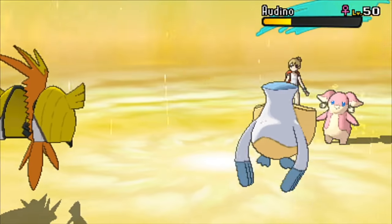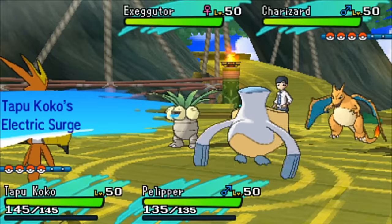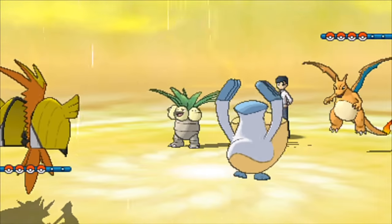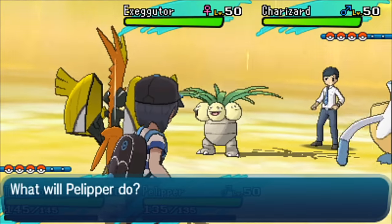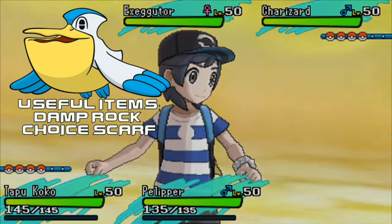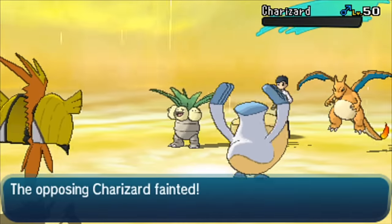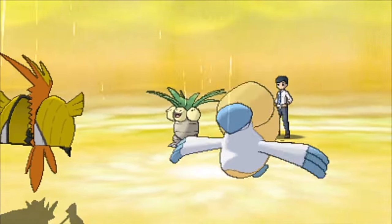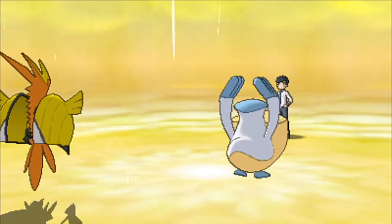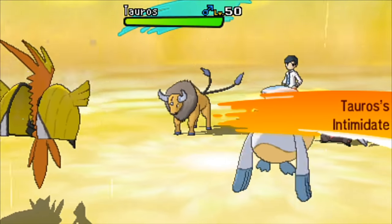On top of that we have Scald. I prefer Scald personally just because you get the 30% chance to burn. I also have Ice Beam and Roost for recovery. As far as the item, I simply went with the Damp Rock so you can get the most out of your rain turns. Pelipper can be run defensively or offensively — both are extremely effective. If you wanted to run it offensively you could use Hydro Pump. It also has great utility moves like U-Turn and Tailwind to make sure your team is extra fast.